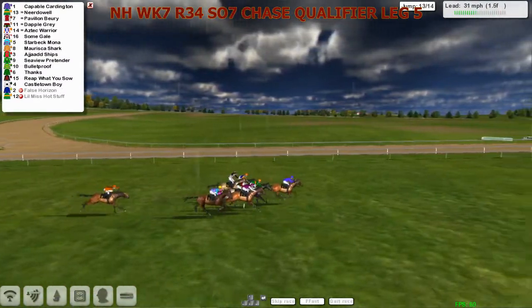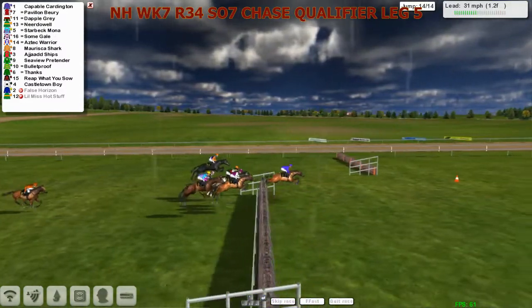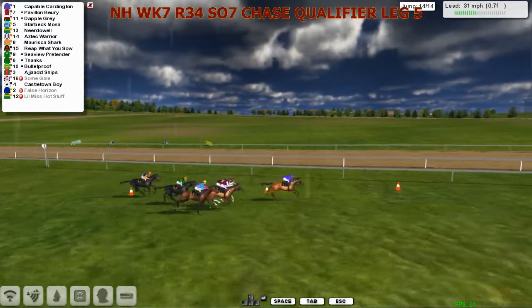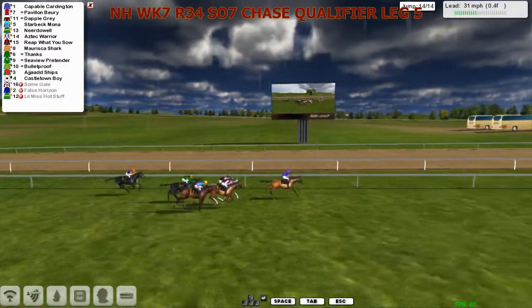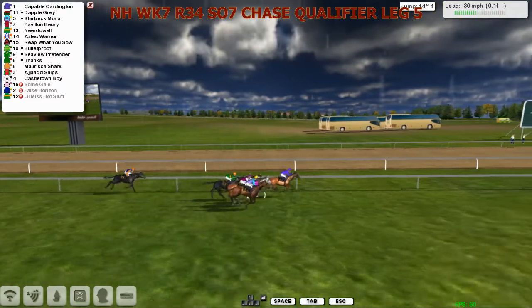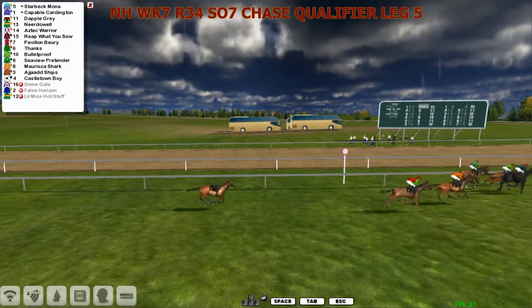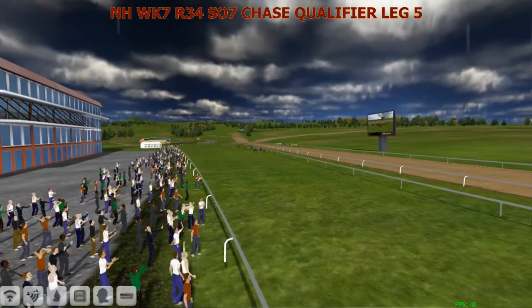One to jump. It's Capable Card just by a length from Near Do Well. Pavilion Buri on the outside. Dapple Gray up against the fence. Aztec Warrior. And we lost one there — Sun Gal's gone! That's left Capable Card out in front. Inside the final furlong. It's Capable Card from Pavilion Buri and Dapple Gray. Going to run in down the last 100 yards — or are they? It's Capable Card, the line hasn't come in time, and Starbeck Moan with Fedele Robinson comes over the top. Well may have nosed in front there. But it is a qualifier.